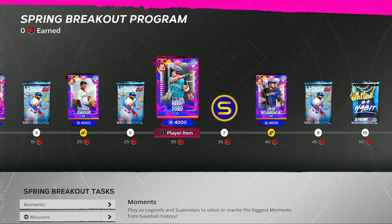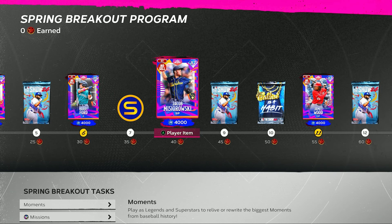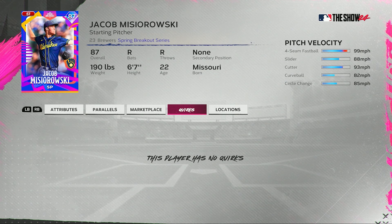And then we have Harry Ford — I think I might've said Henry Ford in a different video — but Harry Ford for the Mariners right here. Spring Breakout series catcher: 71 and 64 for his contact, 73 and 78 for his power, 59 vision, 76 clutch, 70 fielding, solid arm at catcher with 81 speed. Really not too bad. I'm guessing none of these cards are probably going to have any quirks.